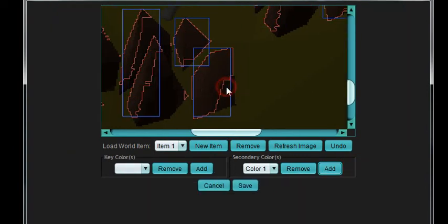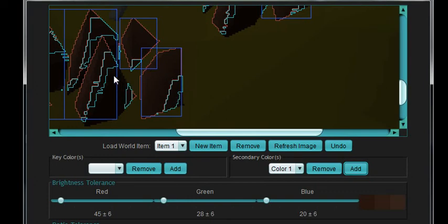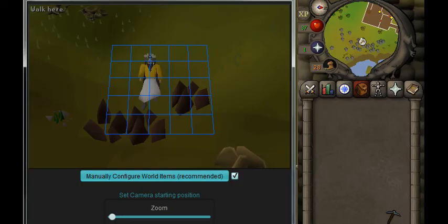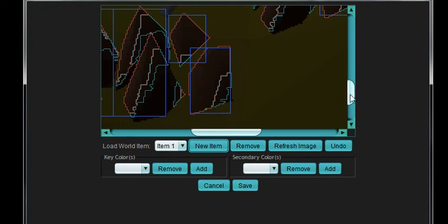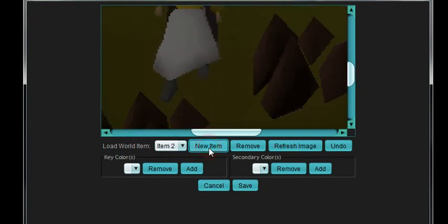I'll add a secondary with the darker color. That looks good. Then I'll save. So let's go back — that was one.